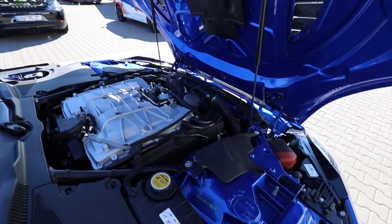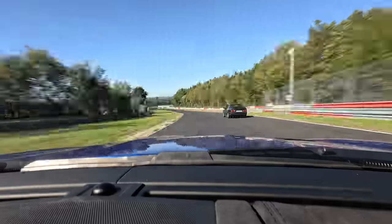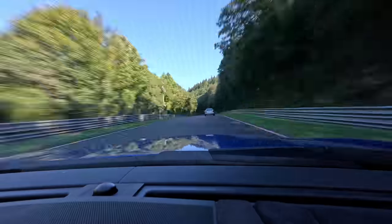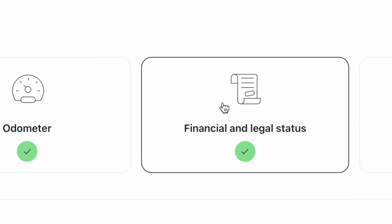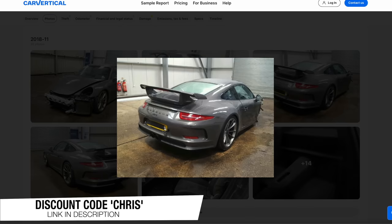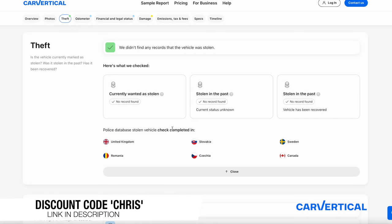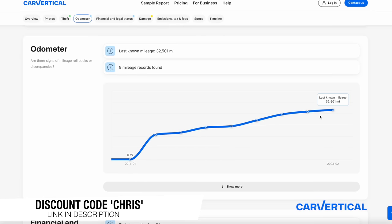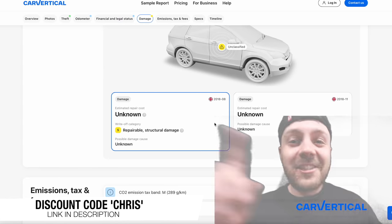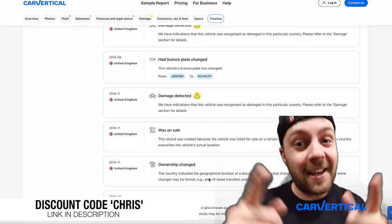Maybe this video is sponsored by Car Vertical. Here I am left high and dry with a broken car — exactly the situation you don't want to be in. Car Vertical lets you check the full history of a car you're about to buy. For example, this Porsche has a green tick for theft, odometer, and financial status, but an amber warning for accidents. Car Vertical even shows photos from the auction site of the crash damage. The damage report shows the car's been damaged twice, once marked as category S — structural damage. Check out Car Vertical using the link in the description with code CHRIS to save money.